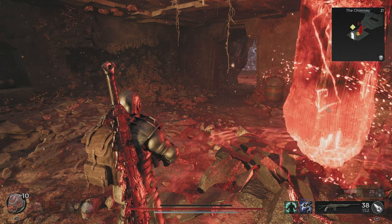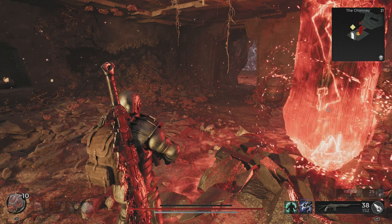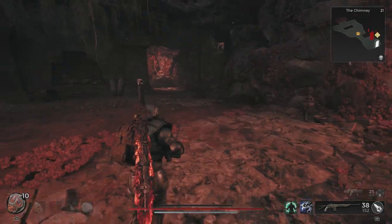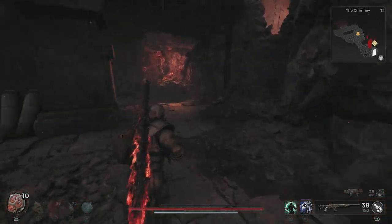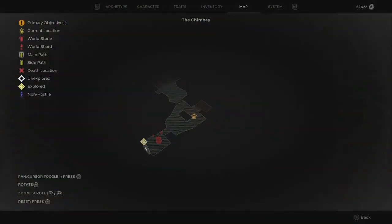The Lament Dungeon, the Chimney Dungeon, or the Twisted Chantry Dungeon. This is all three locations in the biome Yaesha, and usually it's pretty early in the map, but sometimes it's in different spots — it's random.